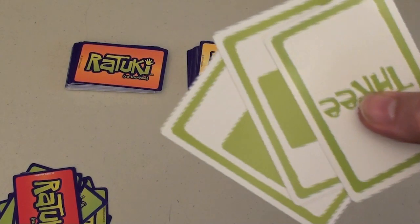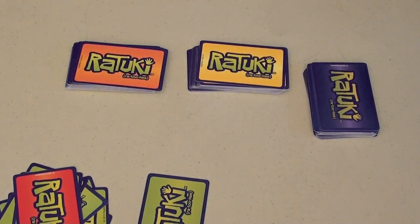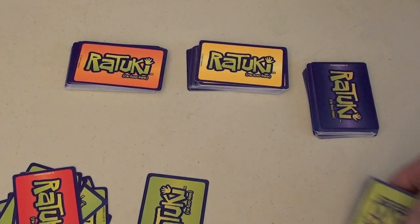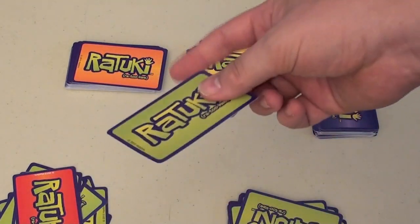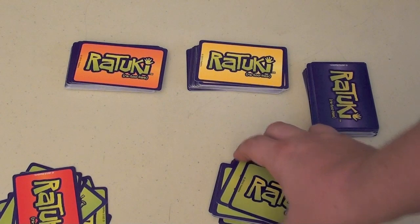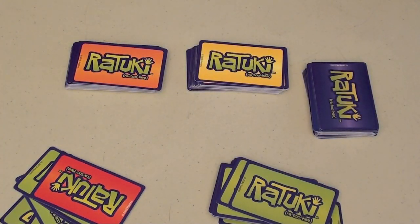You're also allowed to, if you have a bunch of cards and can't play any of them, take a card and put it in your junk pile. Once one person runs through their deck, they shout Ratuki and the round is over. All the cards left in your draw pile and any card you put in your junk pile are subtracted from your score, while each card in your score pile is added to your score. The first person to get 100 points or more is the winner. Everyone plays simultaneously — that's how the game works.